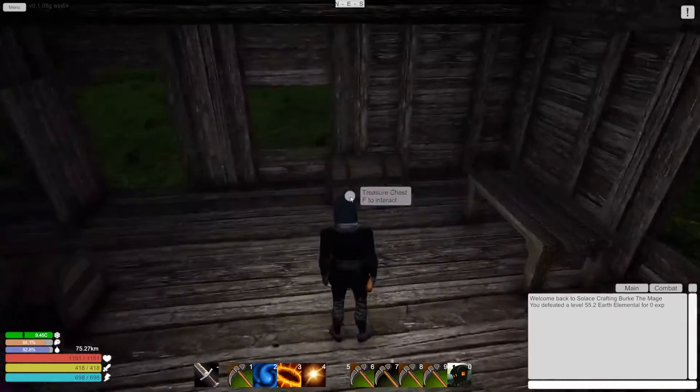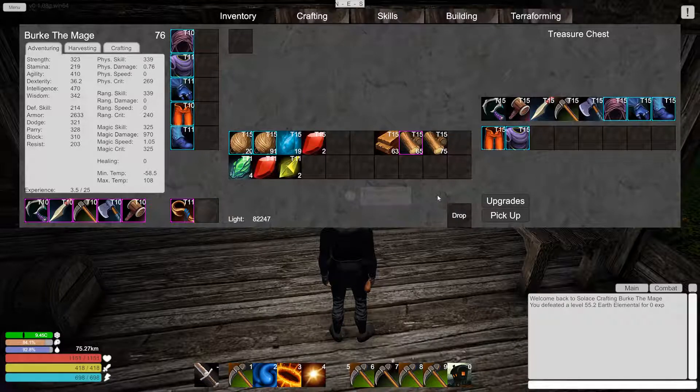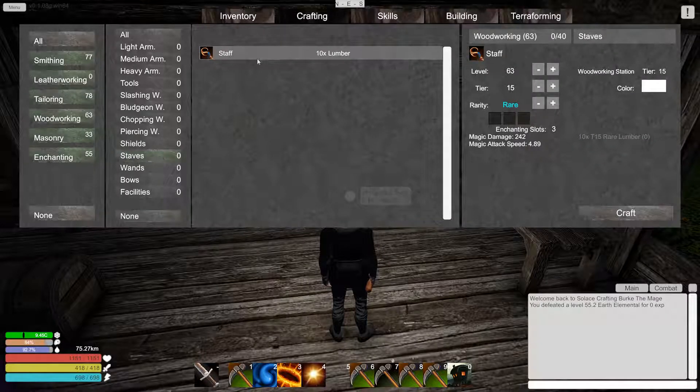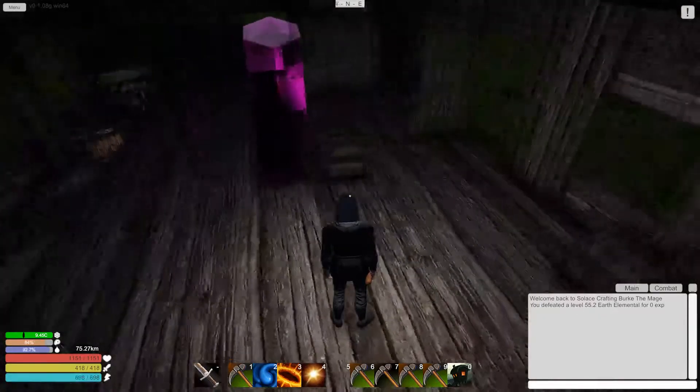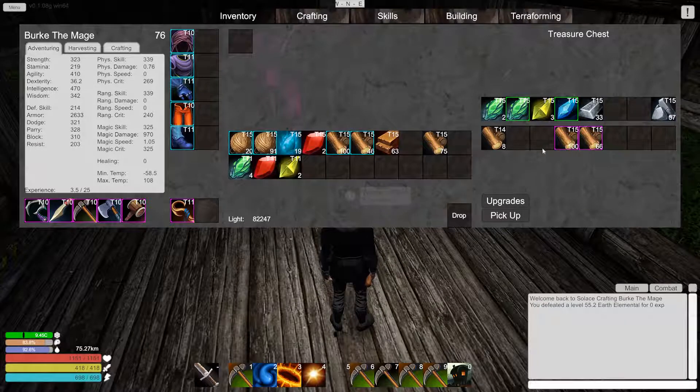Beautiful, that's another one done. You guys can sit in here. I think it's just the staff now — we want to check our woodworking skill. 63, it won't take long. I might need to go out and harvest some more wood by the looks of it. I think I found three or four elite trees while I was out harvesting resources.